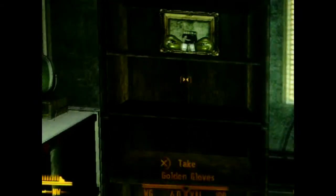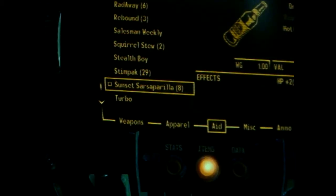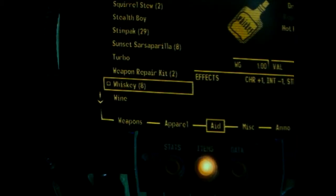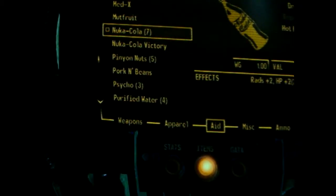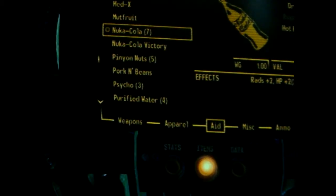And on these shelves there's whiskey, sunset sarsaparilla, and nuka-cola down there. There's a lot of bottles and you can take them — it doesn't show anything red, so you're allowed to take them. There's eight on each shelf: eight of those sarsaparilla ones, eight of the whiskey, and there should be eight nuka-cola up here somewhere — though there were only seven, so I don't know why there's eight of those and only seven of the others.